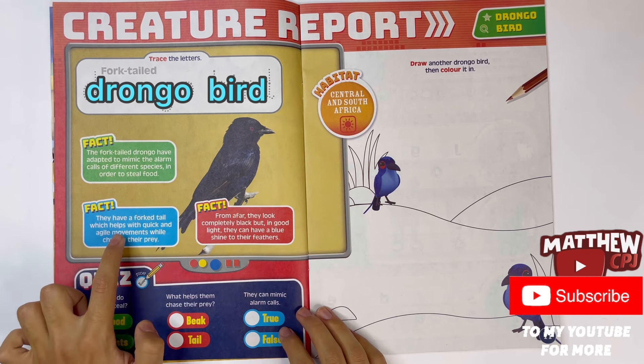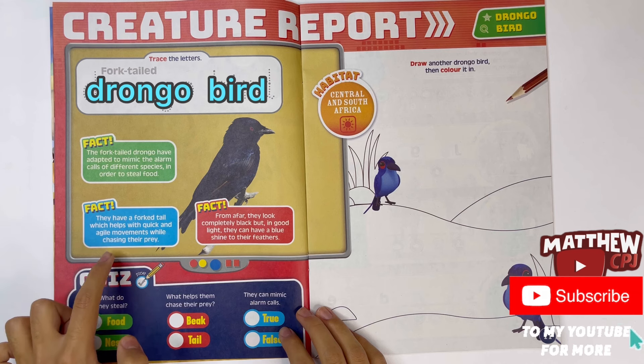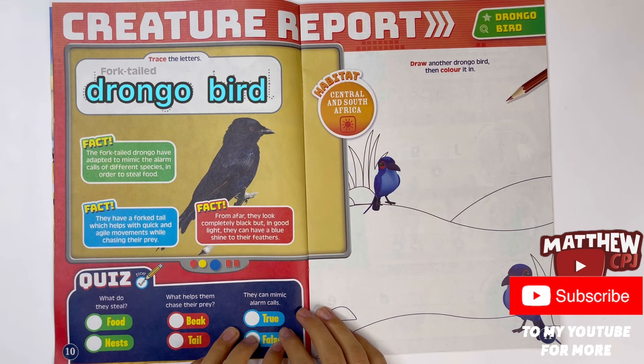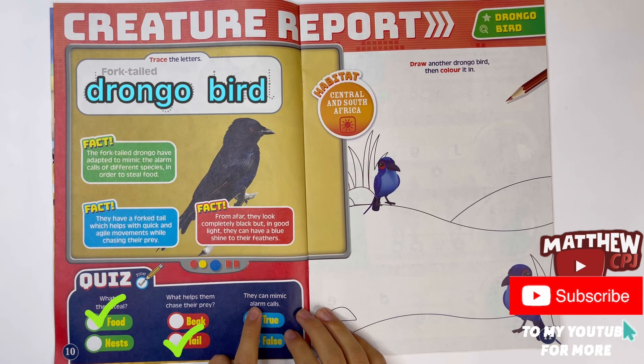They have a fork tail, which helps with quick and agile movements while chasing their prey. Quiz. What do they steal? Food or nests? Food. What helps them chase their prey? A beak or a tail? Their tail. They can mimic alarm calls. True or false? It's true.